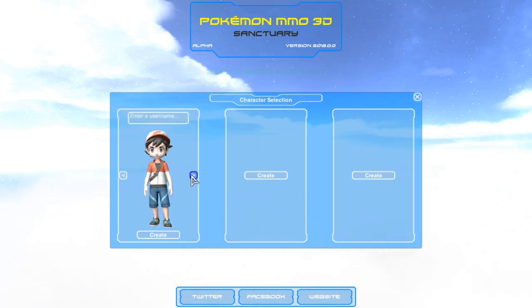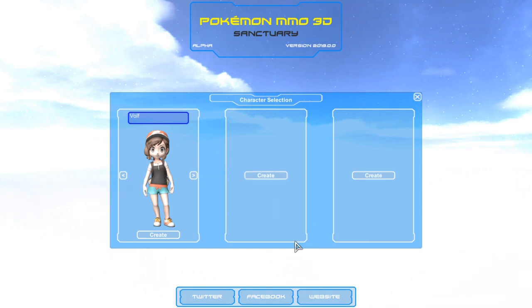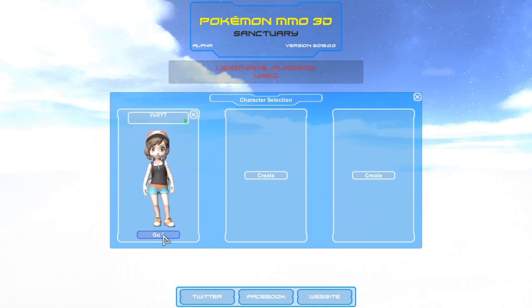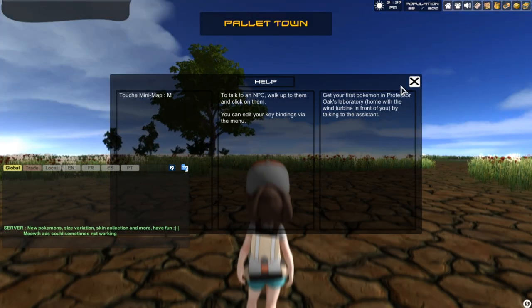Alright, so we can create a character. There's only two characters to choose from. We always choose Mel, but let's choose Pino - why not. Name already taken... okay, there we go, that name's not taken.